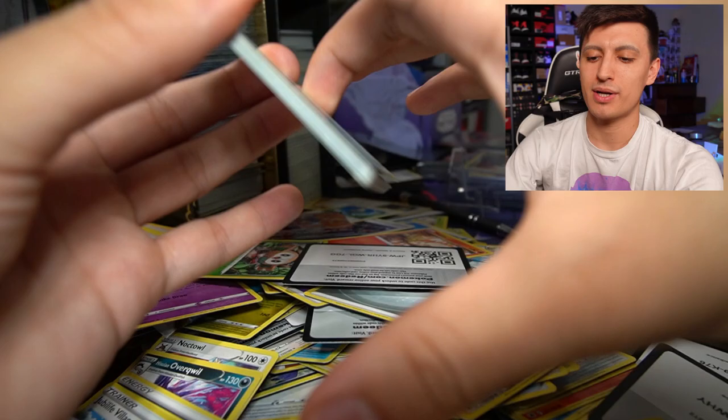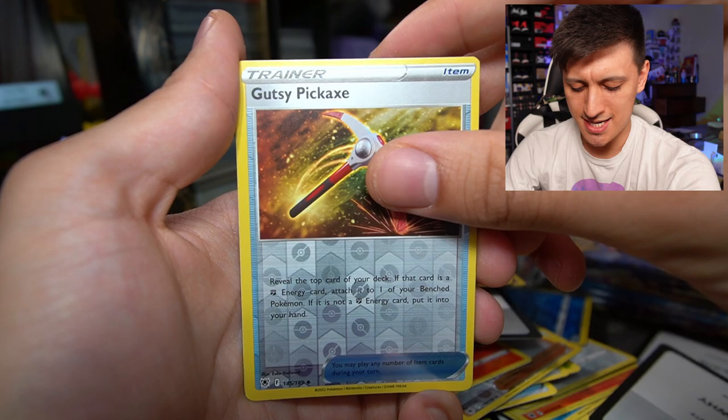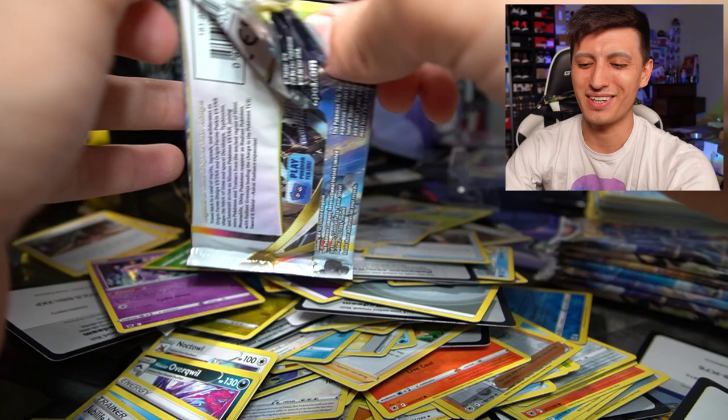Dark Pokémon haven't completely removed Mew from its top spot. Next pack — Roxanne, Togedemaru, Barboach, Scyther, Eevee, Heracross, Teddiursa, Gutsy Pickaxe, and a Registeel non-holo. Final eight packs before we're going to go get some iced coffee so I can get some more energy to film more Pokémon opening videos. It's a black code card so we've got something good in here.